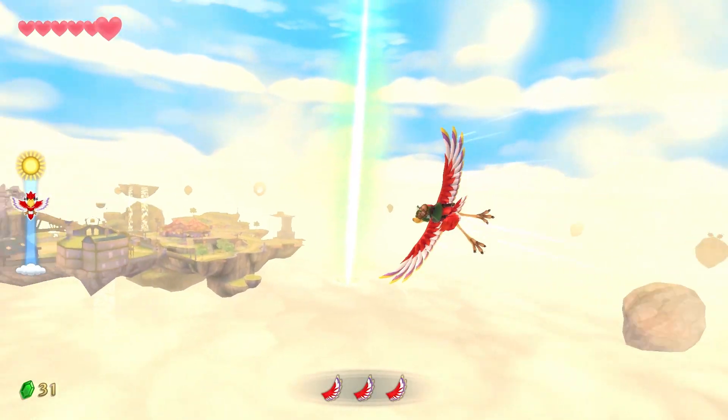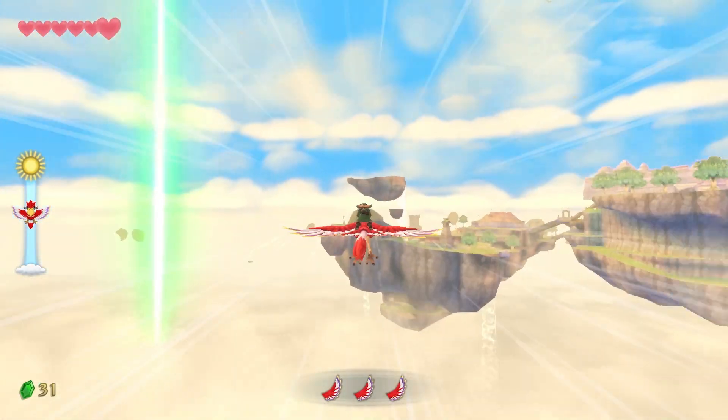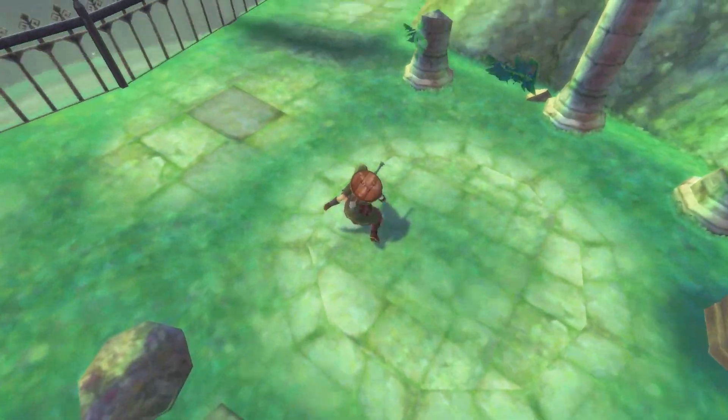During your adventure, you'll explore the skies by riding a large bird called a Loftwing, and then dive through the clouds to discover the vast uncharted land beneath.